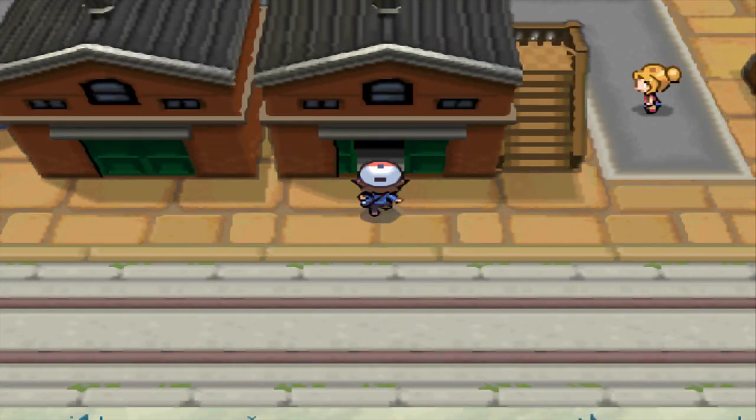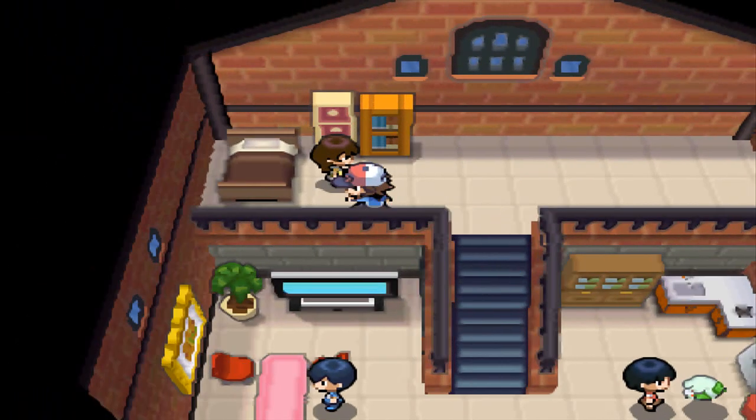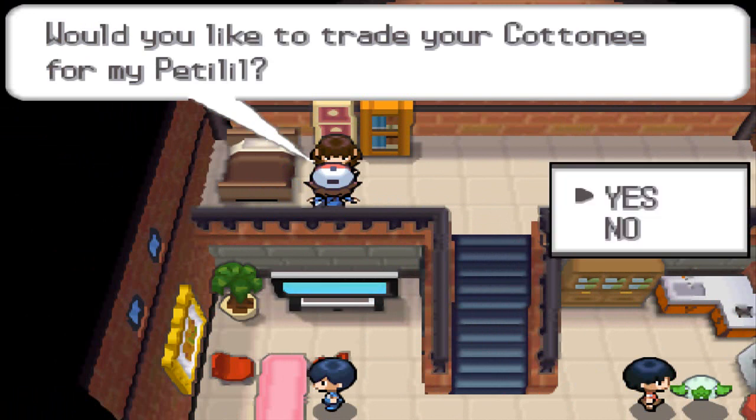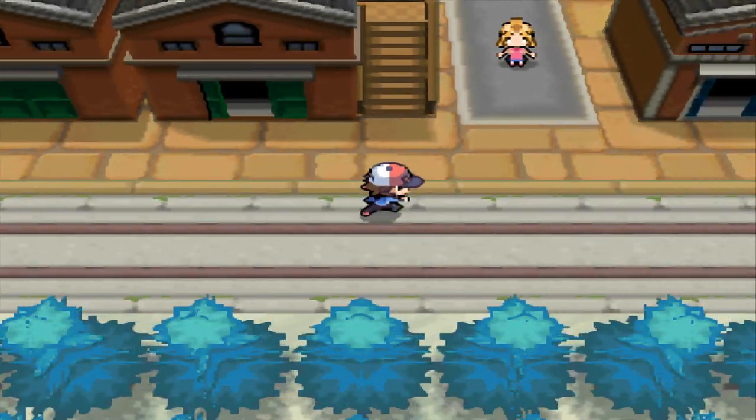There's something else you can do here — there's a trade. She'll trade you a Cottonee for a Petilil. You can catch Petilil in the next forest, which is really close. But it's not really a good trade.